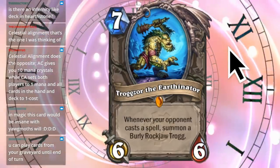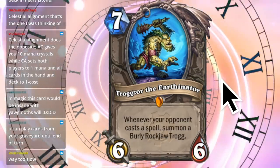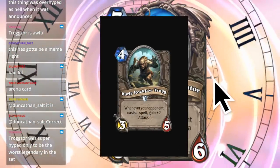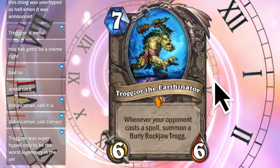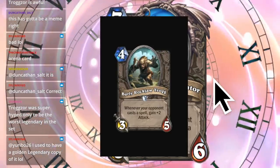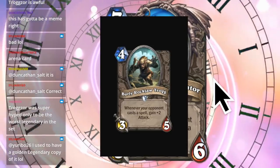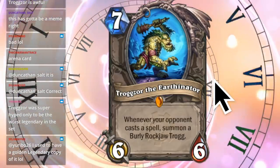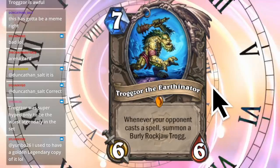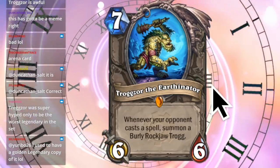Next, we have Trogzor the Earthinator. This card was from when I actually quit the game before I came back, so I don't know how it works. Whenever your opponent casts a spell, summon a Burly Rockjaw Trog - and looking it up, it also gains plus two attack permanently whenever your opponent casts a spell. So if they cast a spell to try to destroy Trogzor, they get out this card which has pretty decent stats and gains a lot of attack. If they don't try to destroy it and just attack with a monster - this seems pretty good. Chat says it was super hyped but ended up being the worst Legendary in the set. I don't know Hearthstone as much as I thought - that seemed like a good card.